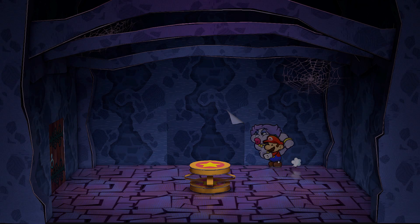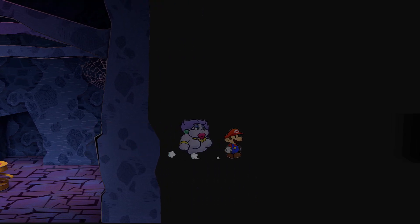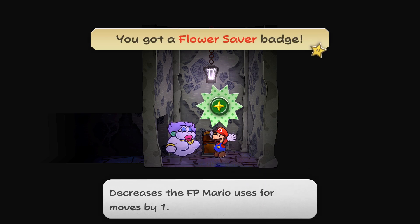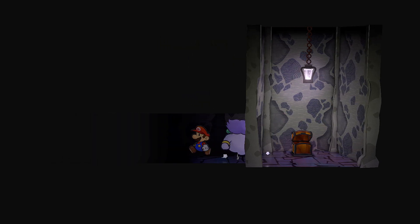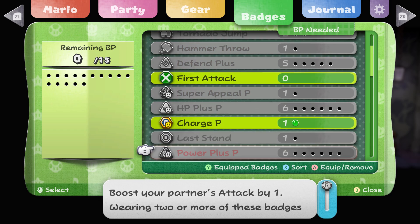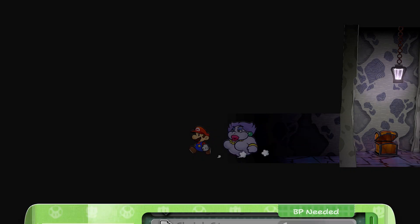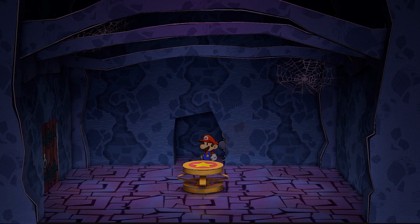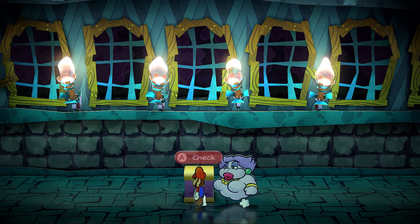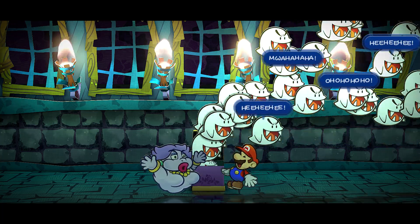There's something clearly behind this door. Flower Saver — decreases the flower points used for moves by one. That's pretty useful, and it costs like four badge points. I got a chest over here — oh my goodness loose! Woohoo — I'm just getting loose from all these boos.